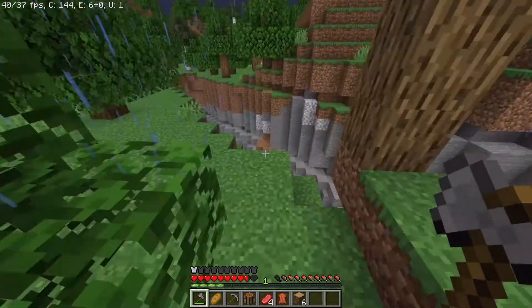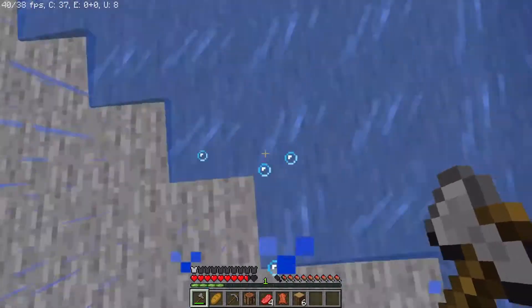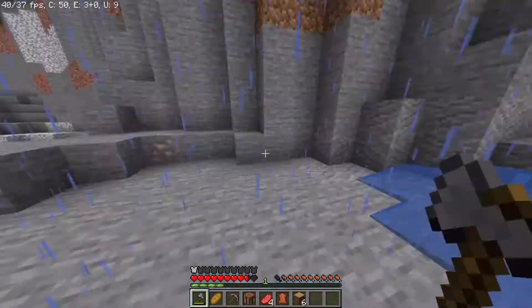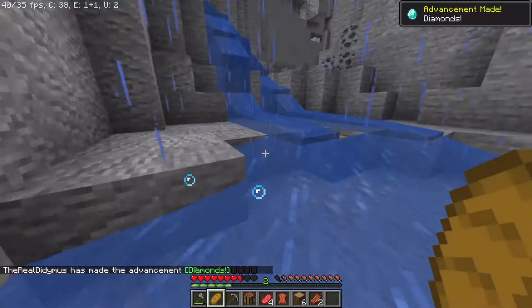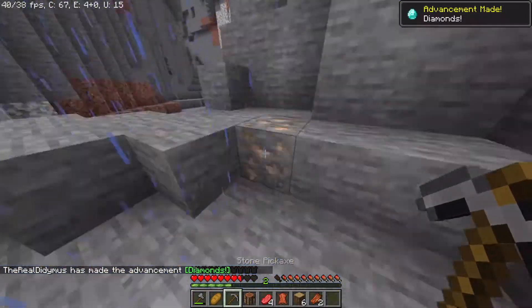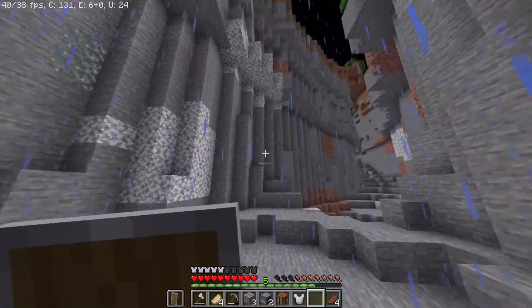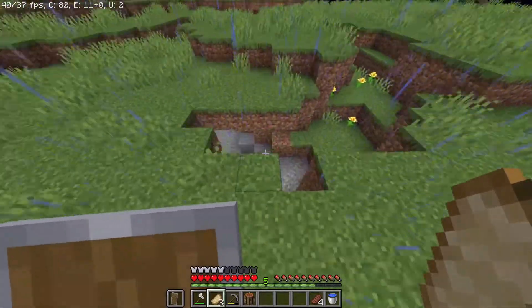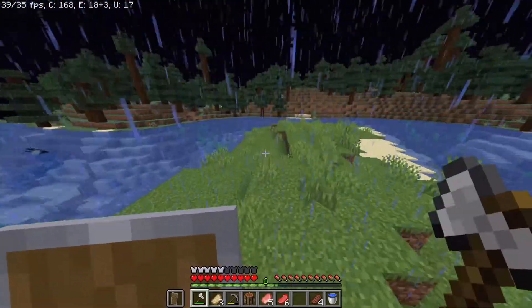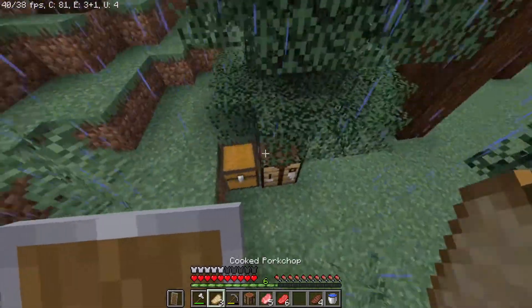Oh yes! We got a chest — there's no crafting table next to this one. Okay, that was way too close. I'll take the diamonds — I don't know if that's supposed to happen, but thanks game! We've got great stuff. The plan is to find a lava pool and get to the Nether as soon as we can.